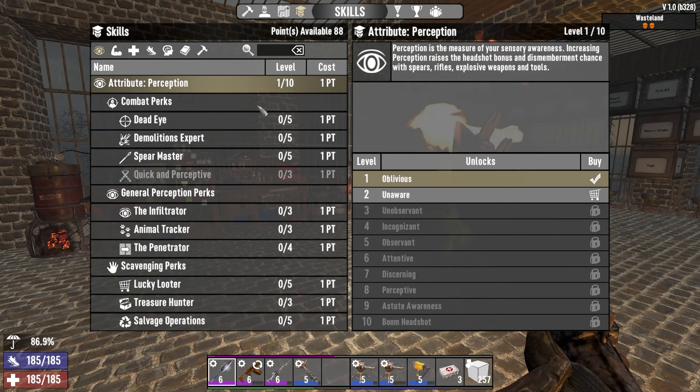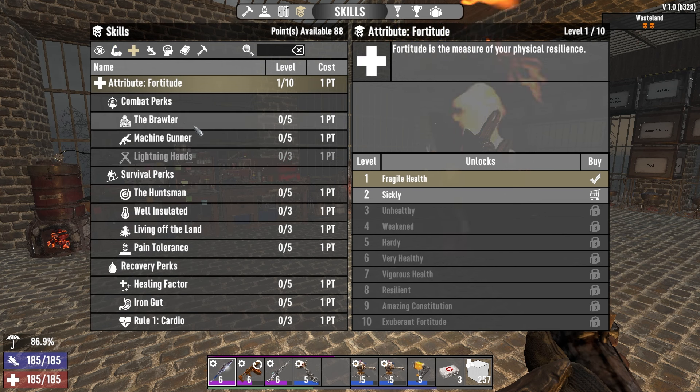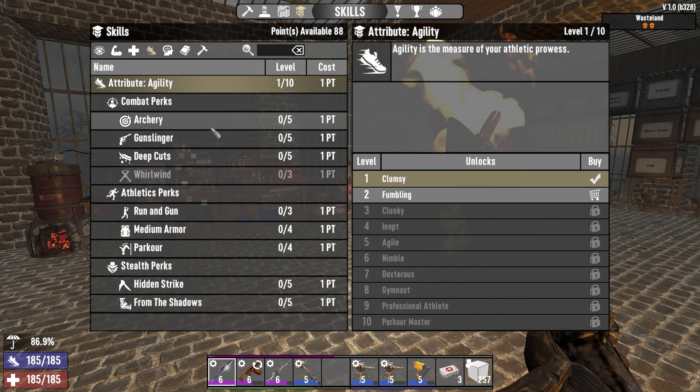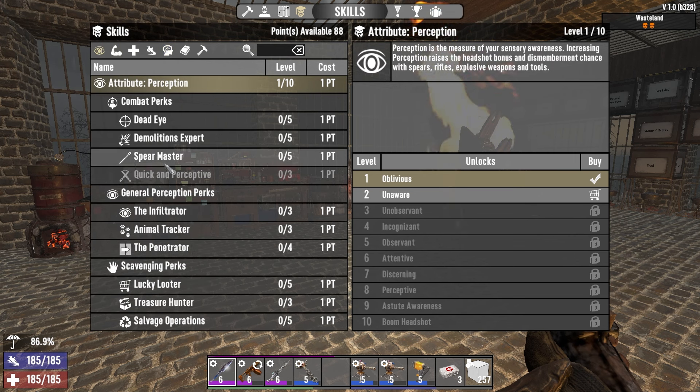When it comes to applying your skill points in 7 Days to Die, I normally tell people to go down the tree of the melee weapon they like the best. If you're a fan of spears, Perception would be a great starting tree. If you liked using clubs or sledges, then Strength would be the way to go. For Fist weapons or Brawling, you'd want Fortitude. Agility would be all about the knives, and Intellect would be for Batons.